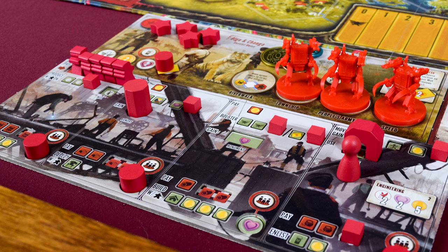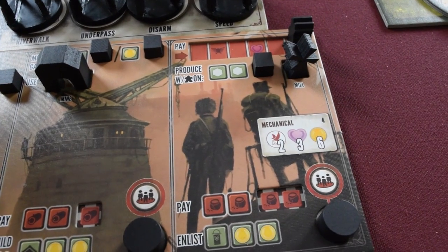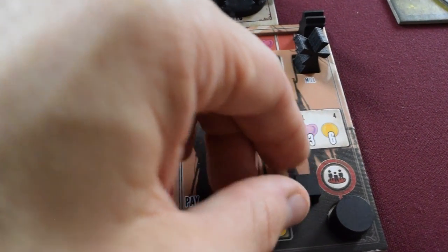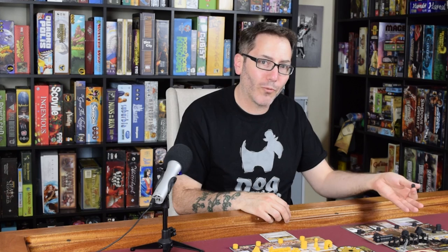Now why are the resources important? Because the resources are gonna be used to do and pay for these bottom actions, which include upgrading. That's taking one of these little cubes and moving it down below so that you gain extra benefits from the top row of actions, and so that it costs less to do one of the bottom row actions.